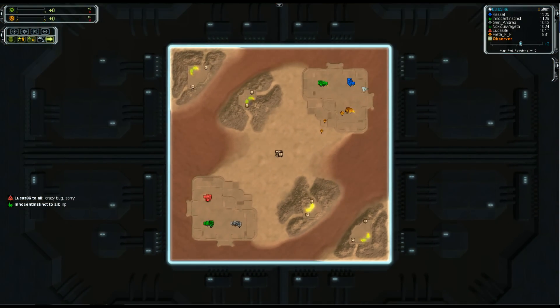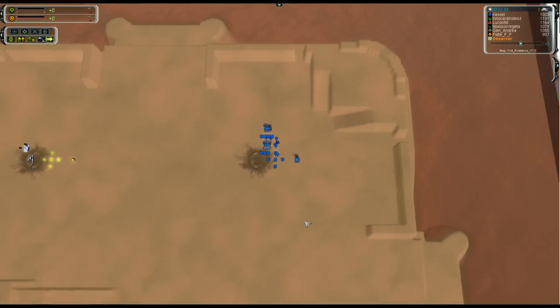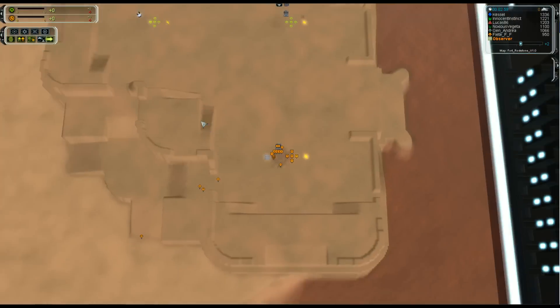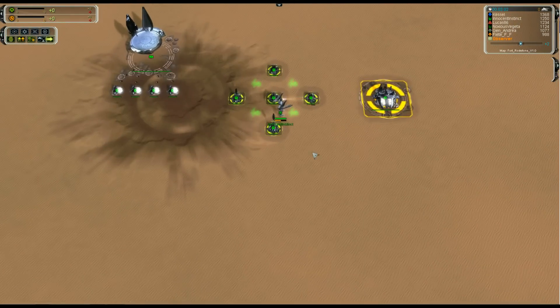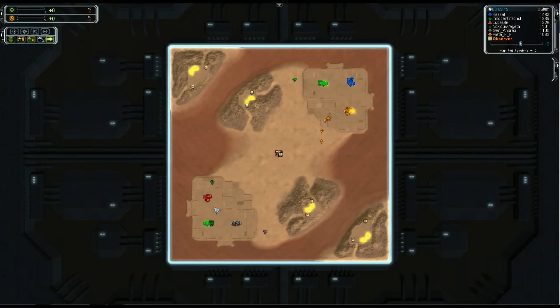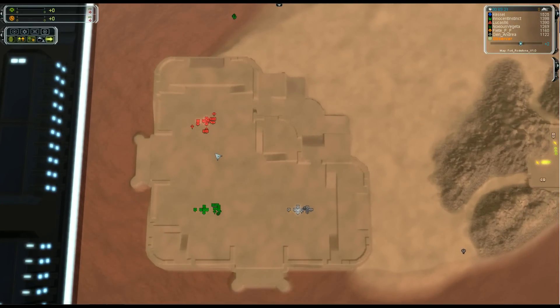Let's take a look at the teams. Team 1: we've got Kessel going UEF, his teammate Fate also going UEF, and up here going FIM is Innocent Instinct - he's actually the guy who sent me the replay, so big thanks to him. To prove that I do show Average Joe's matches, all you have to do is send me replays. I promise I will take a look at them - I can't promise to cast them all, but I will look.